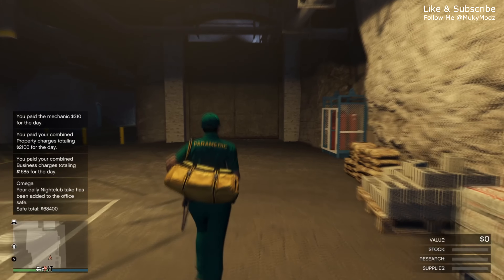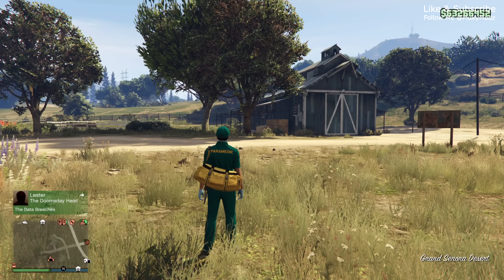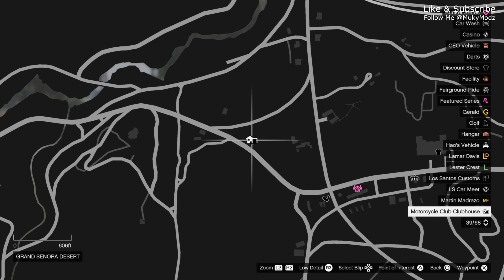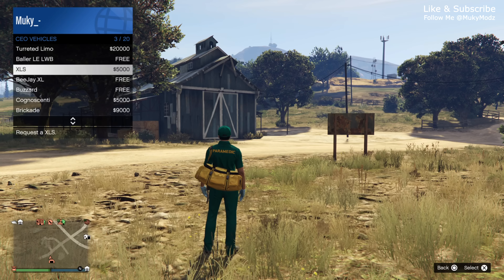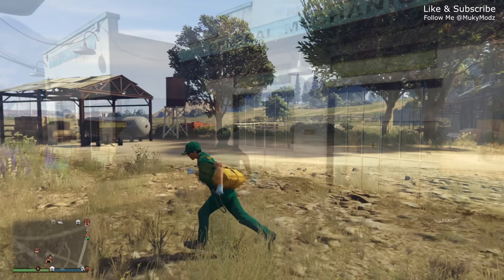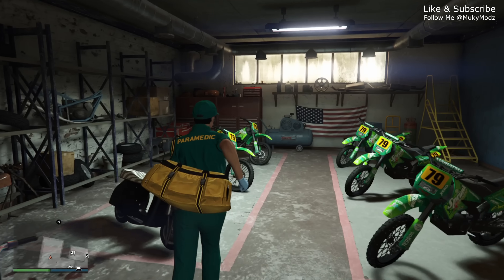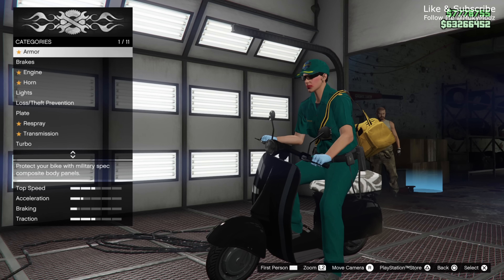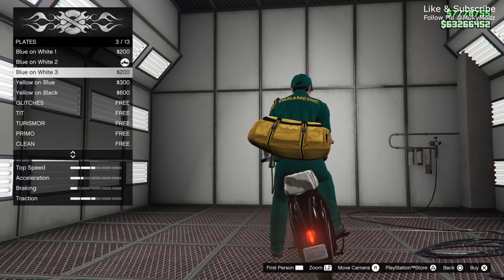Leave that vehicle there and make your way outside your bunker on foot. You need to make your way to your motorcycle clubhouse — do not call out a personal vehicle at this point. You can either job teleport, or register yourself as a CEO, request a Buzzard helicopter, and fly to your MC clubhouse. Once you arrive, make your way into the MC clubhouse garage on foot, jump onto one of your Fagio motorcycles, and press right on your D-pad to go into the mod shop. Once inside, just make a small change to the vehicle — like changing the colour of the lights or the number plate — then leave the mod shop.